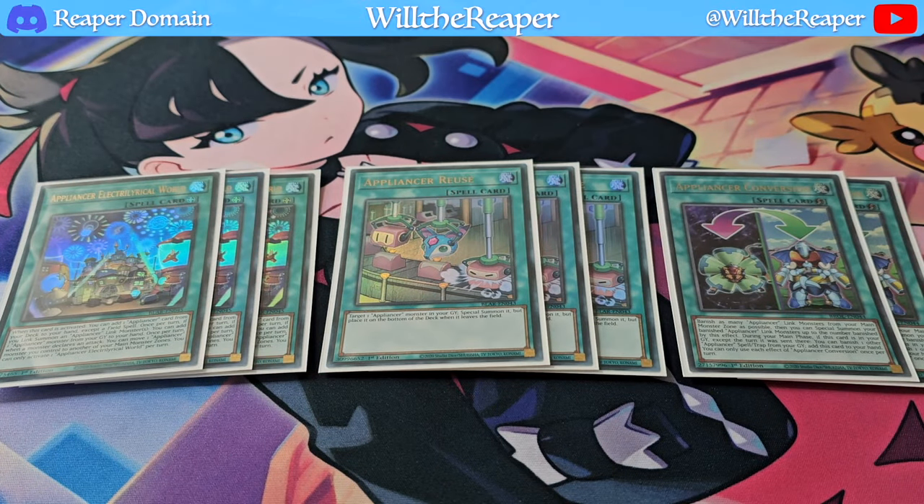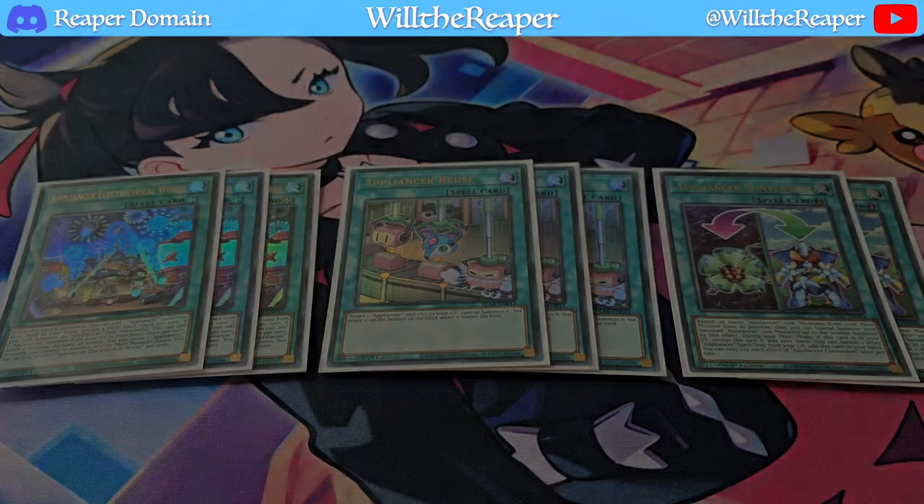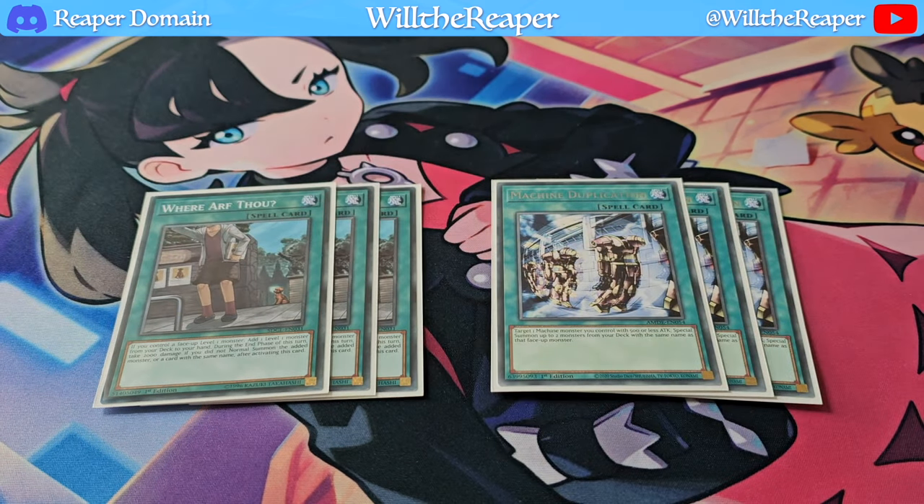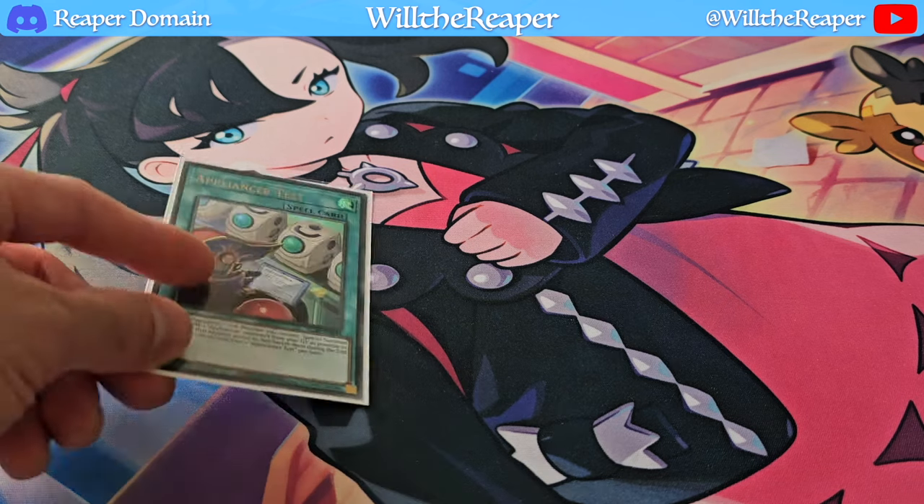The last appliance spell is Appliance of Conversion — I'll probably drop this to one copy and play something else, as it doesn't come up much and I'm usually already winning by the time I reach it. For non-Appliance cards, we're playing Where Arf Thou to search out your level ones — be careful though, the 2000 damage is something you have to be willing to take. We're also playing Machine Duplication, which synergizes well with Appliance of Reuse, returning cards to the deck and then utilizing Machine Dupe to its fullest potential.